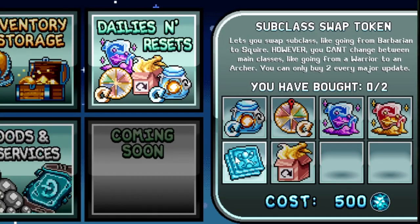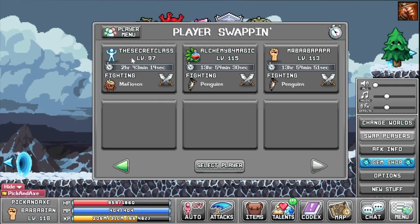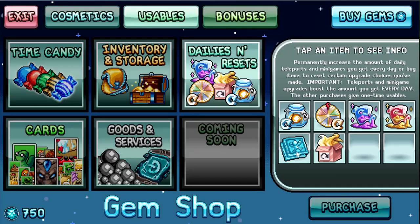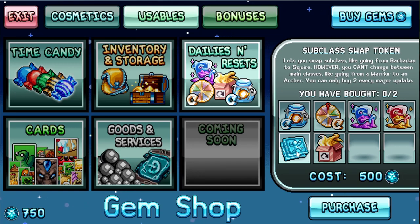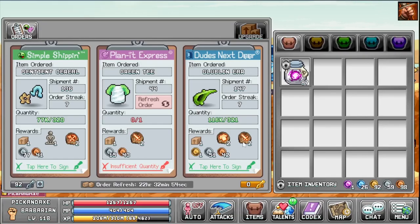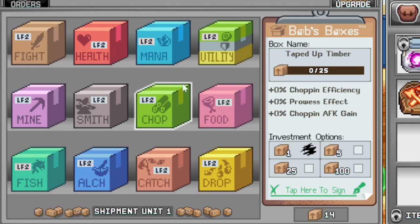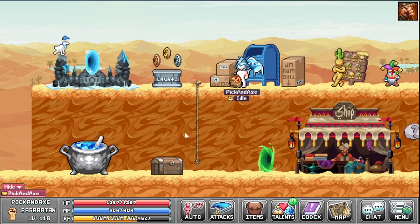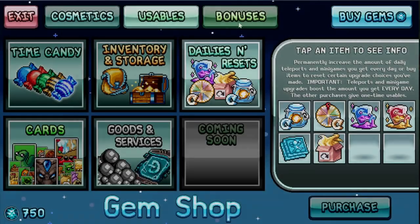The subclass swap token might be needed one day but not really — you can have nine characters and want one of each subclass including one maestro, leaving seven others to pick from what you like. Just pay attention and you won't need to buy this. The post office reset is only needed if you mess up — you have unlimited points so just double check before you do anything.